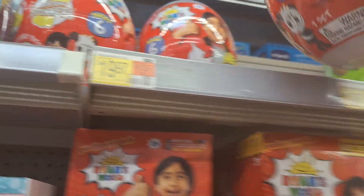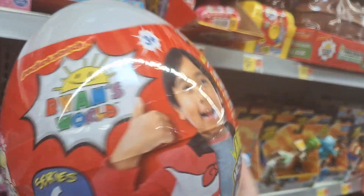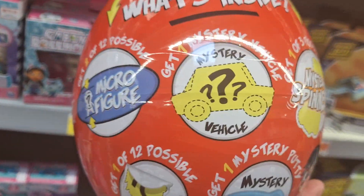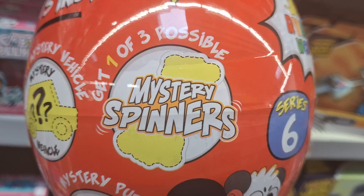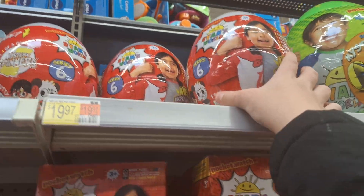So the next one we got is the Ryan's World Mystery Microverse Egg, Series 6. I like how they made it as white eggs — mystery micro figure, mystery vehicle, mystery spinners, mystery stickers, and mystery putty. It's a huge egg. I like it.